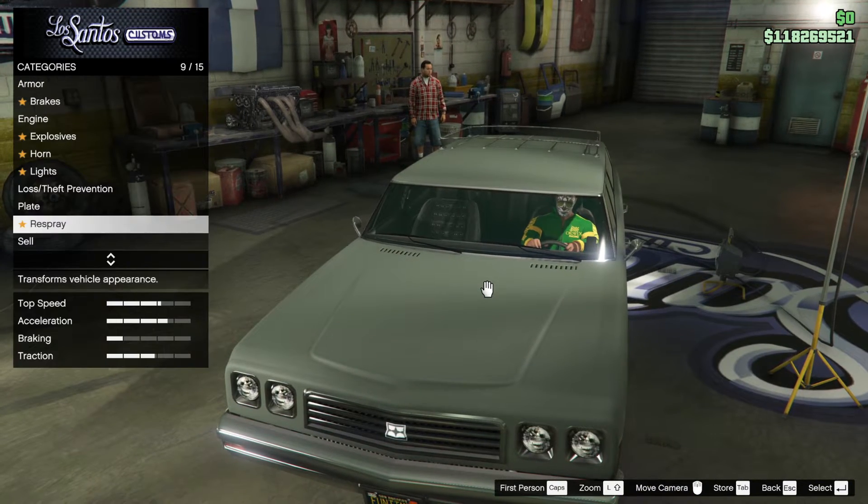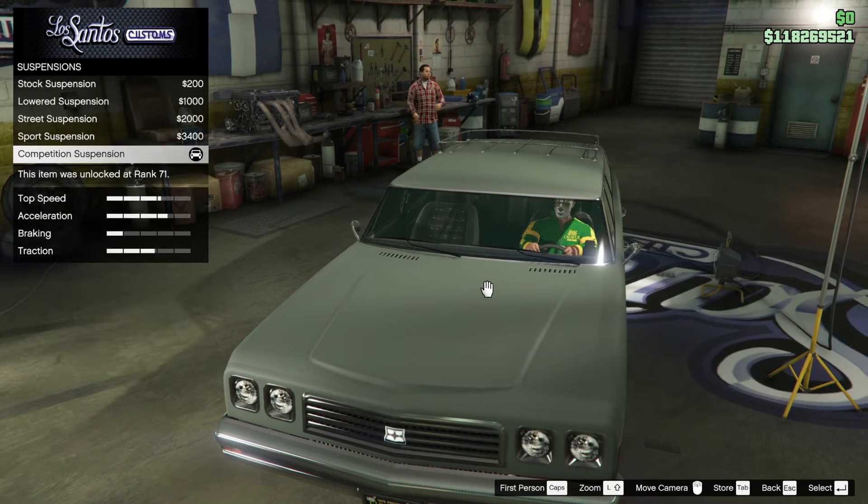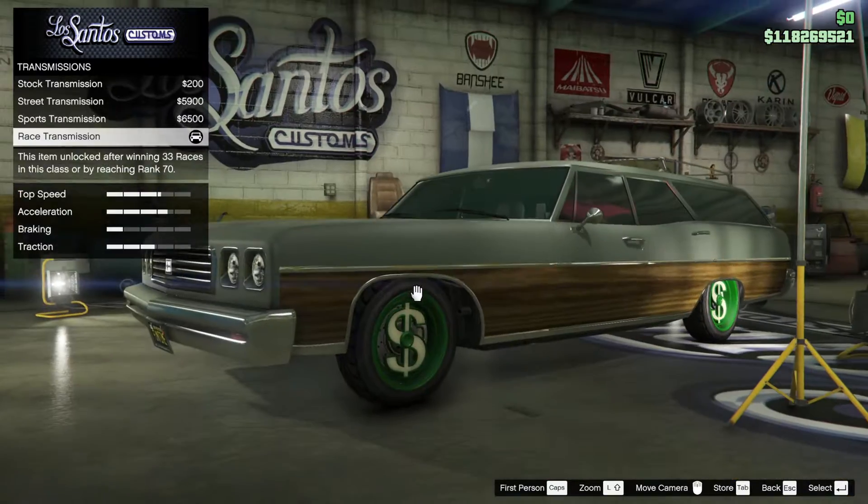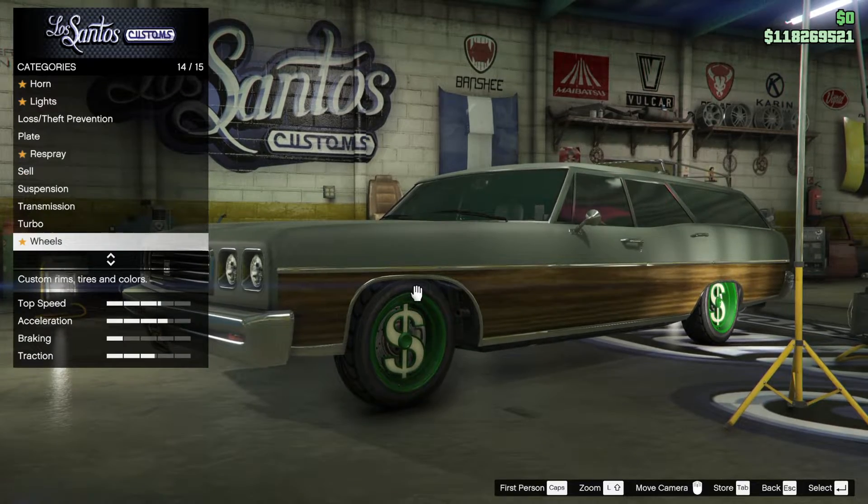Crew emblem goes on the bonnet — we're not going to do that, because we're not losers. My crew is for winners, obviously, but putting the emblem — I don't want to show off how awesome I am.